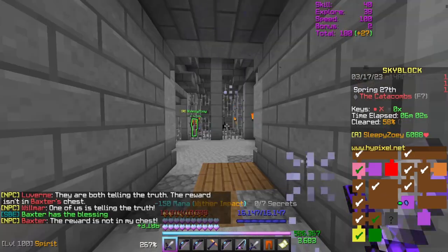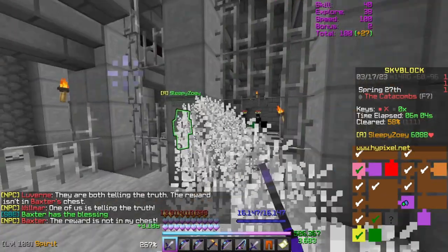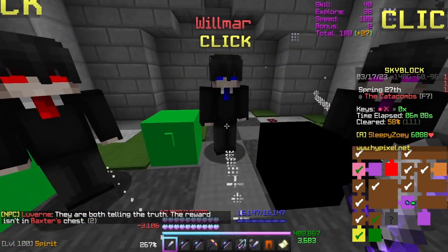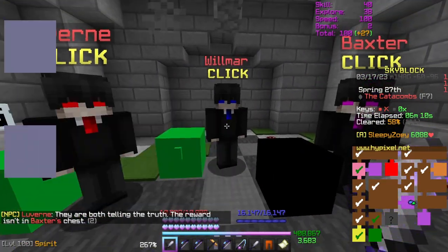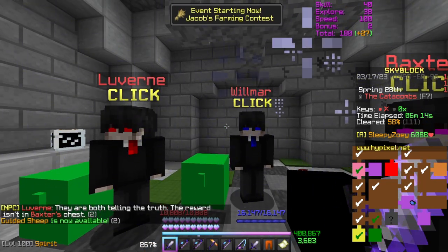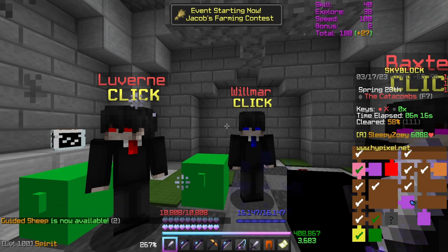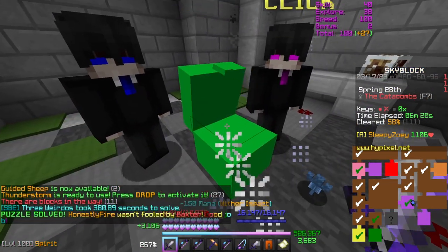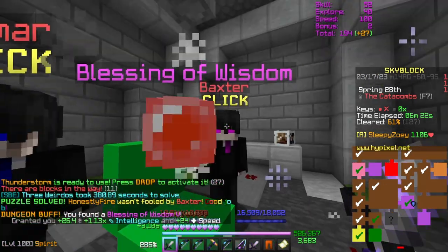The three weirdos puzzle has three NPCs who give you a riddle that's supposed to be a truth/lie puzzle, but some are illogical. With mods, the correct chest lights up and you just click it. Without mods, you'd need to reason through the riddle.